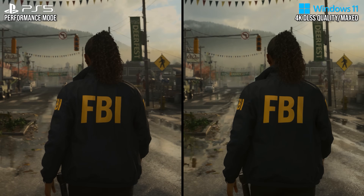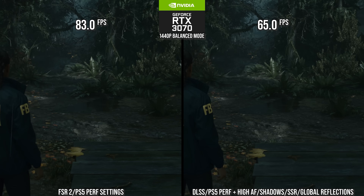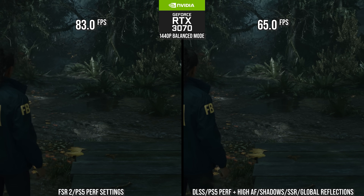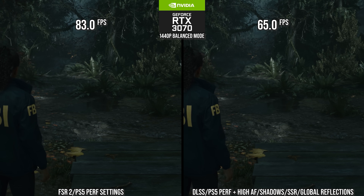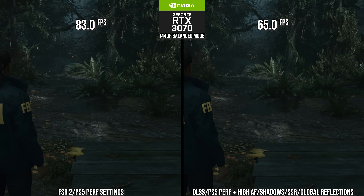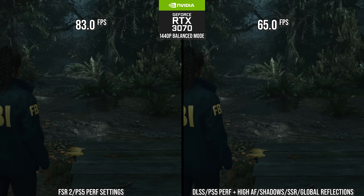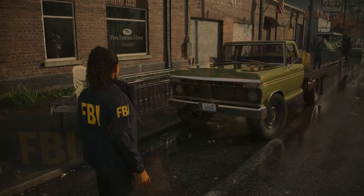Realistically, you could choose between any of these upgrades or a combination of them. For example, on the RTX 3070 with PS5 performance mode settings and FSR2 balanced mode, that runs at 83 FPS. Switching to DLSS balanced mode and increasing anisotropic filtering, shadows to high, global reflections, and SSR, it still hits 65 FPS — above 60. So you could potentially have room for all these improvements depending on your GPU and what you consider good performance.